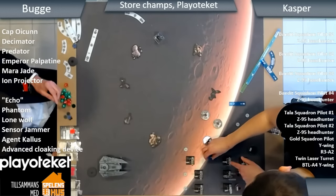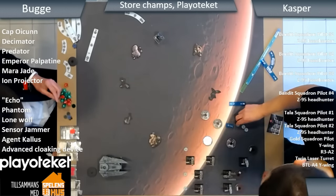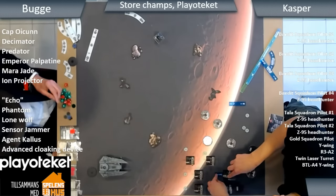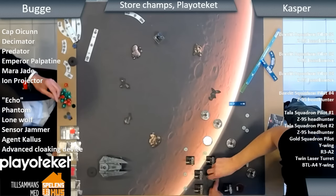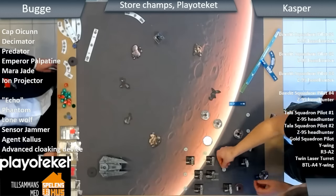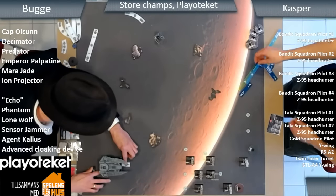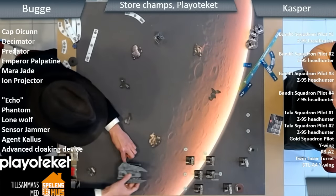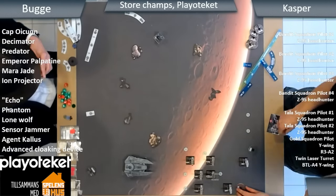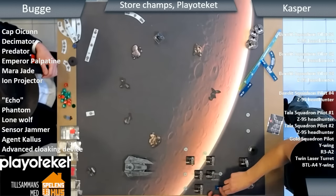It looks like Oicken is parked slightly out front to prevent bumping into the entire front of the swarm and neutralizing too many shots — that's smart. These are all the Bandits, so they're all pilot skill two. The Talons are the ones that haven't moved yet. I guess the Imperial player has initiative.